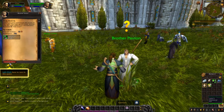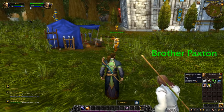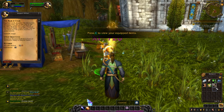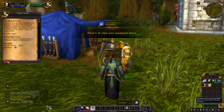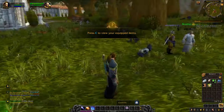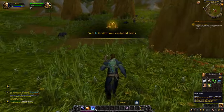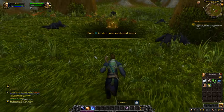Let's hand in both quests. We've gotten some boots from Brother Paxton and gloves from Sergeant Wilhelm. We equip both and accept the new quest. We've also hit level five, which means we've gained access to a new ability: Frost Nova.